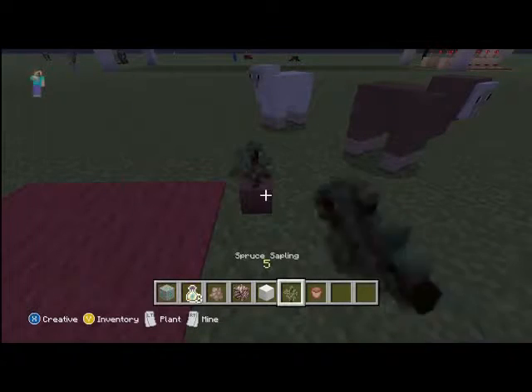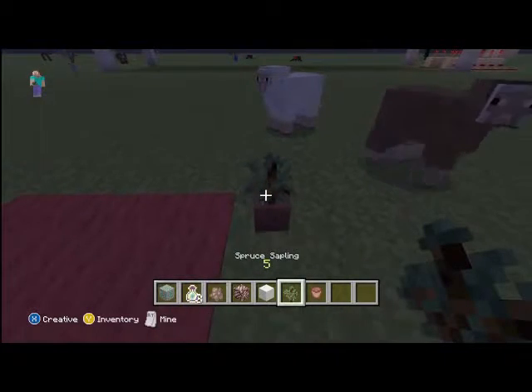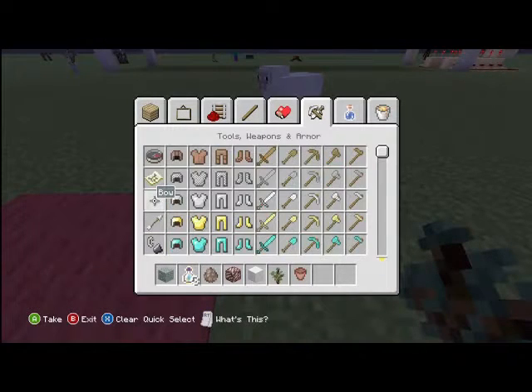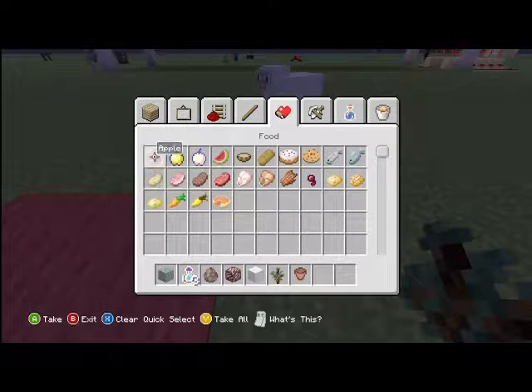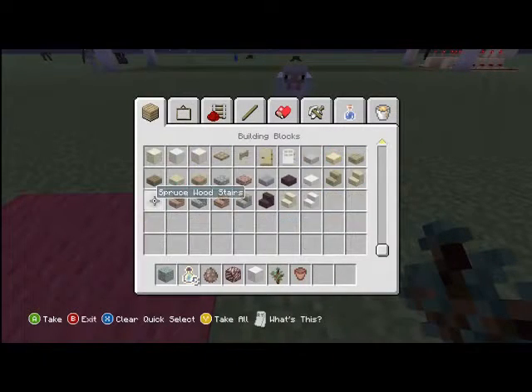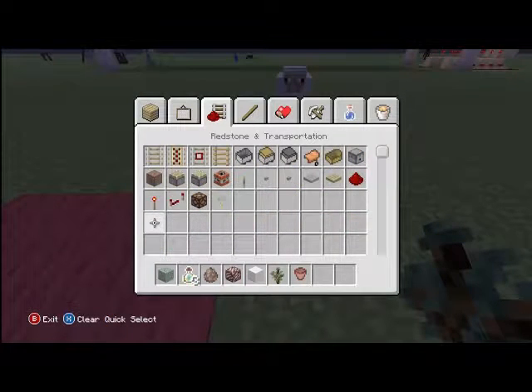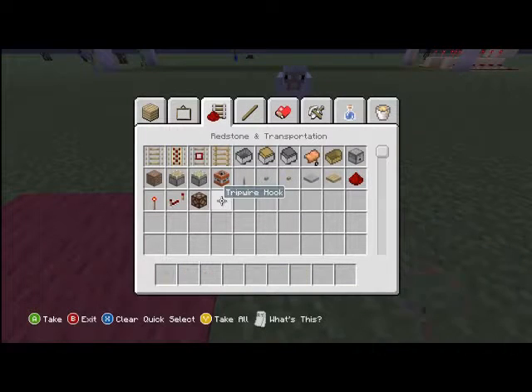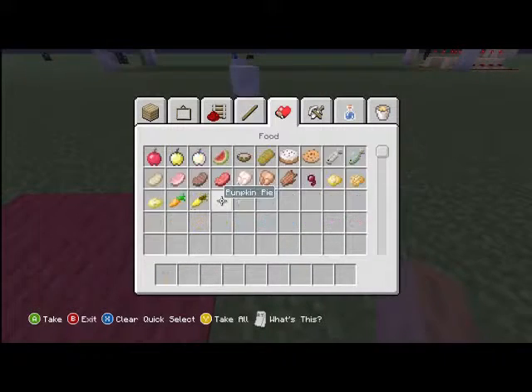Another new feature is a flower pot for decorations, and you can plant stuff in there. I'm not sure if it grows or anything, but it should be pretty cool.